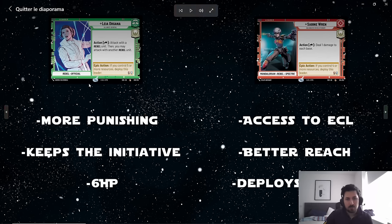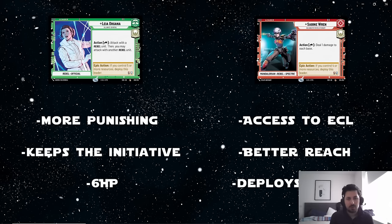Going back to Leia versus Sabine — what are the advantages of each? Starting with Sabine's advantages: first, she plays green as a complementary color, meaning she can run Energy Conversion Lab. ECL is the best base in the game. 25 HP bases are strong in aggro because you don't care much about starting with five less HP when you're the aggressor. ECL lets you attack with giant units with Overwhelm — very powerful with K2SO, with Steadfast Battalion — allowing you to put a large unit on the battlefield, kill something, and deal a bunch of damage to the base.